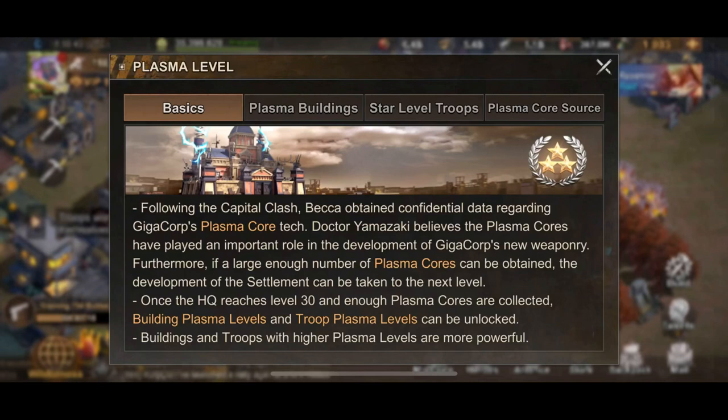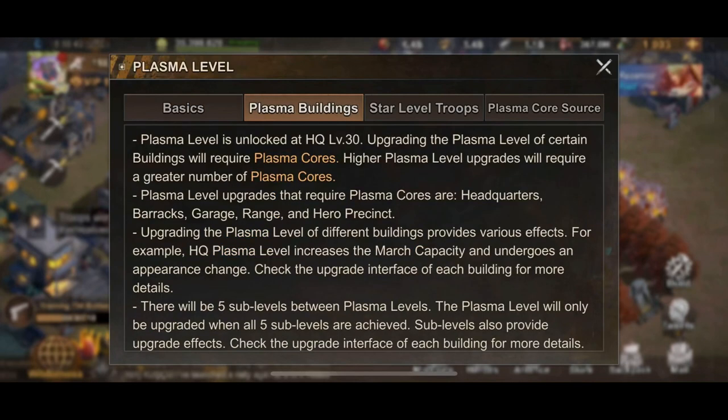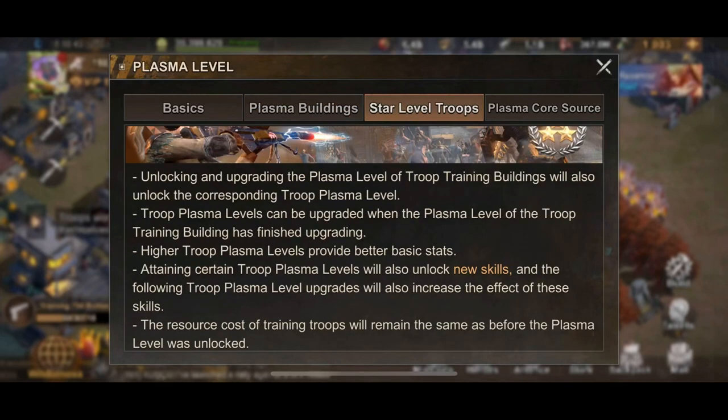Looking into more detail on the plasma levels: the story is that Becca has obtained confidential data regarding Giga Corps' plasma core tech, and using plasma cores on buildings makes you stronger. The plasma buildings will be the HQ, the three different troop buildings, and the hero precinct. For the troop buildings, it boosts how many troops you can train per building.